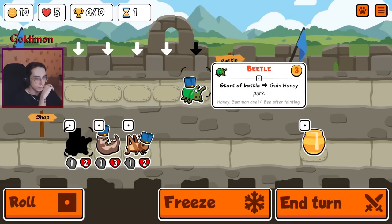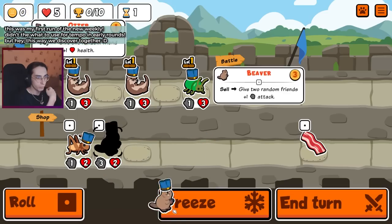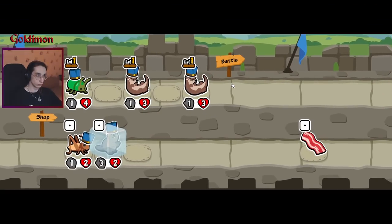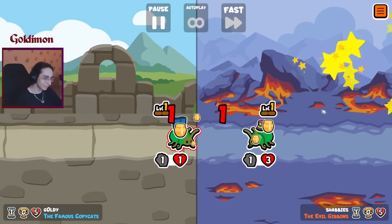I want to experiment with the new beetle as well. Honey again. Well, this team sucks — only one HP units. Should have bought that beaver instead. Yep, definitely should have.